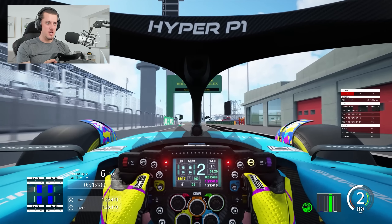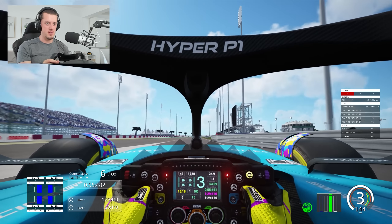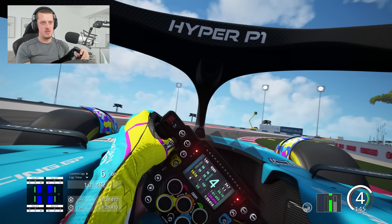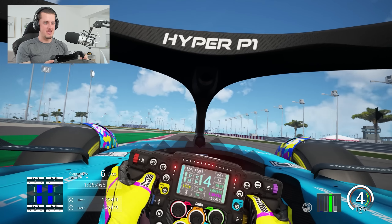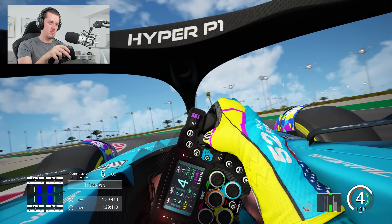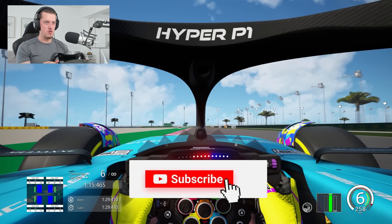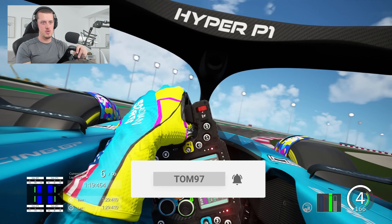Let's try a little bit of cockpit view — I think you guys might enjoy this. We've got a realistic neck effect and head movement, so it should be a lot of fun, though it'll probably be a bit too extreme. You're going to see me completely tilt my head to see where I'm going, especially when you go fast. For this run, we've halved the fuel from 50 litres to 25, and we've now got the C3 medium tire on — no other adjustments besides those.